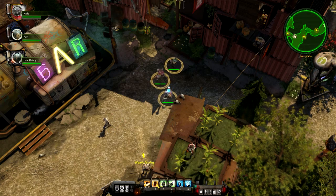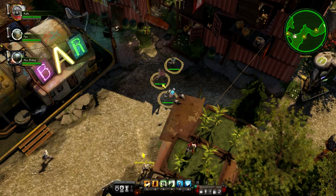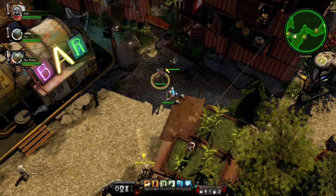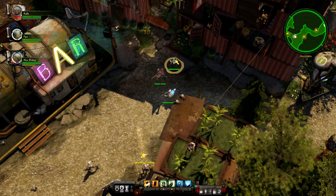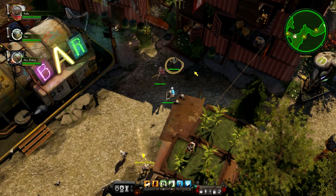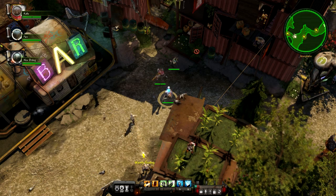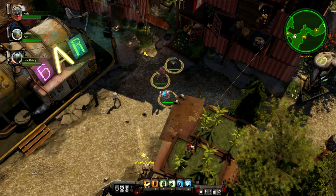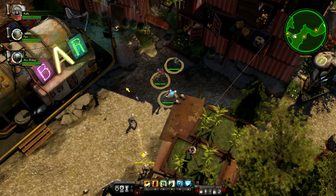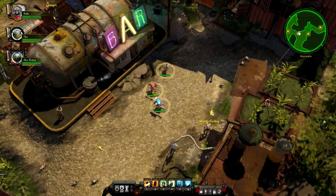Each character also has abilities. Looking down at the hotbar, I have slots 1 through 6. Slots 1 and 2 are tied to my Bruiser, who is my main DPS tank. Slots 3 and 4 are tied to my Medicus, which is like my Healer or Support class. And 5 and 6 are tied to my Regulator, which is kind of like a crowd control class — he does stuns, disables, and slows. I'll show you that in combat a little bit later.